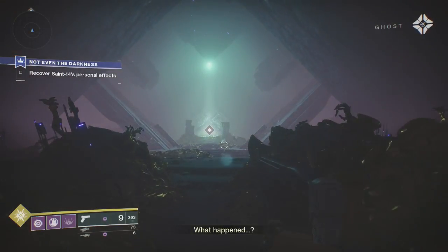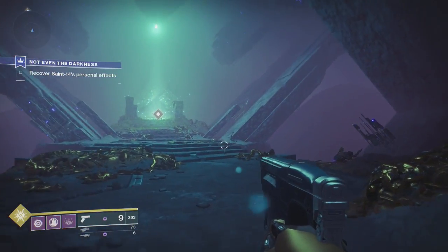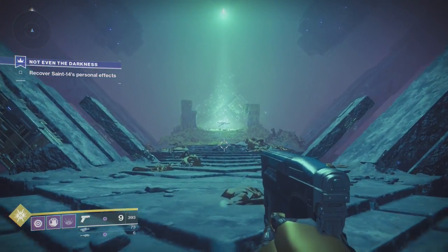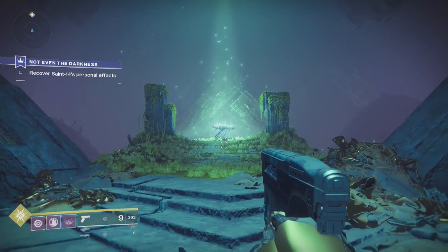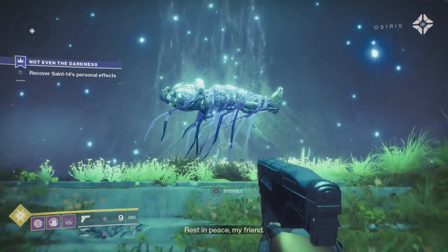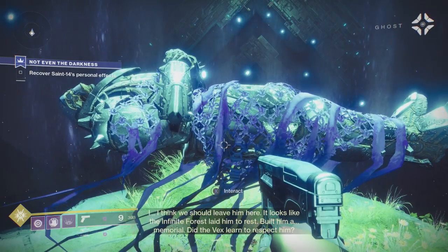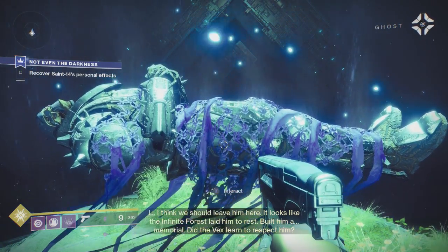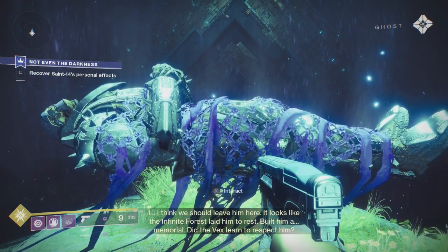What happened? Vex. Thousands of them. Saint-14's light... it's gone. Rest in peace, my friend. Osiris, I'm so sorry. I think we should leave him here. It looks like the Infinite Forest laid him to rest — built him a memorial. Did the Vex learn to respect him?